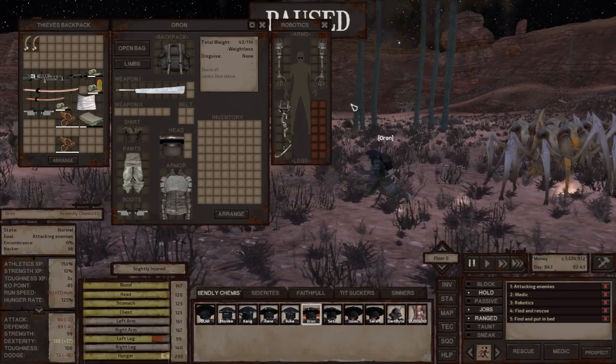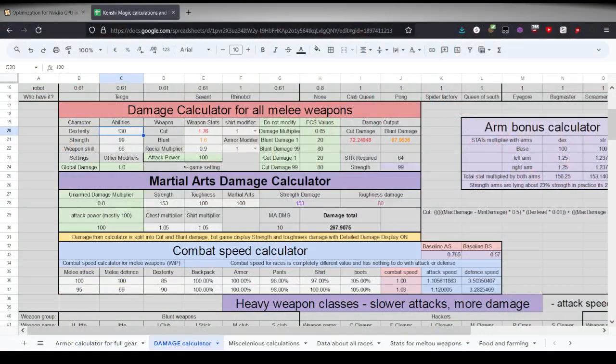According to our calculator, we should deal this damage. Keep in mind they take 6% more damage, so in this case it should be like 8 damage more than the base. So it should be around 145 damage per hit.